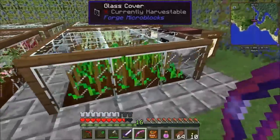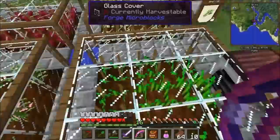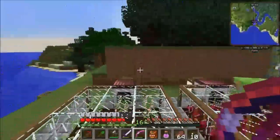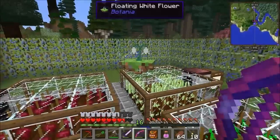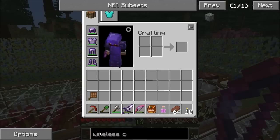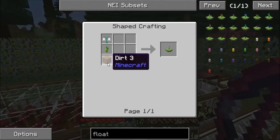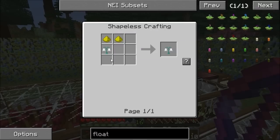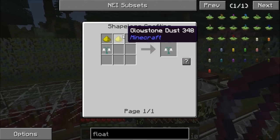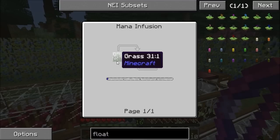One thing I've done up here is cover these in microblocks, just because mobs kept jumping on them and breaking them — so it just stops mobs jumping on them. I also made this thing from Botania: a floating flower. It's really easy to make — just a glimmering flower, which is any colour flower with a couple of glowstone, a piece of dirt, and pasture seeds. Pasture seeds are just grass thrown into the mana infusion.